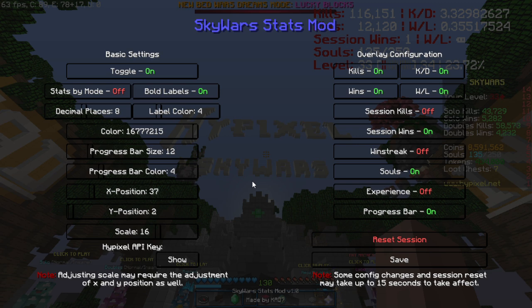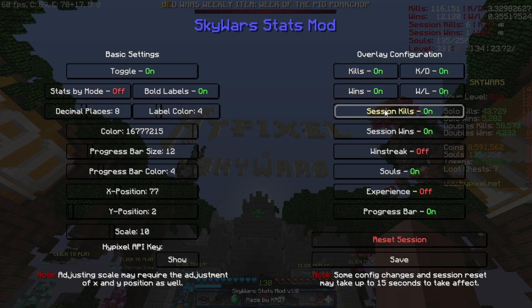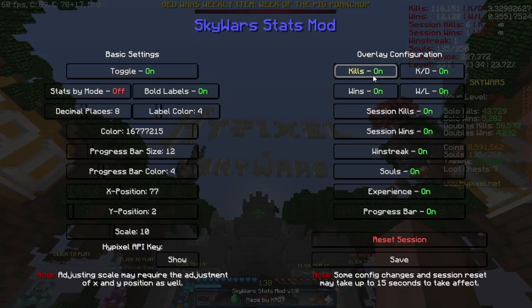On the right side of the screen, we have your overlay configuration. This is where you actually choose the things you want to be displayed, such as kills, wins, session kills, session wins, win streak, and all that jazz. You can click to have everything on, which I do not recommend. I usually just play with kills, wins, session kills, session wins, and progress bar. But again, this is a customizable mod, and it's all up to you. You can also toggle off KD and win-loss — that's also up to you.